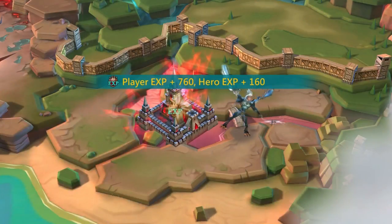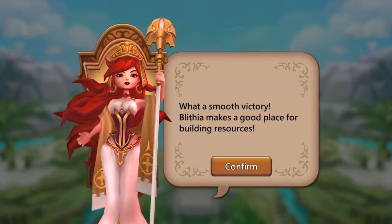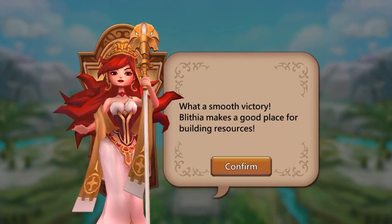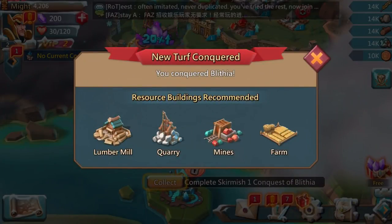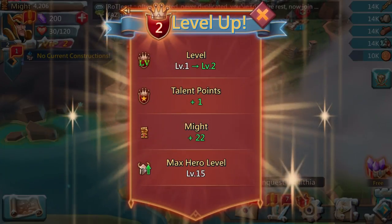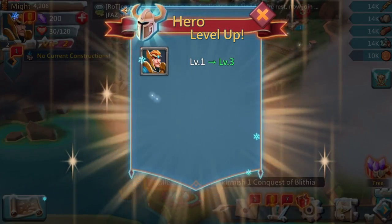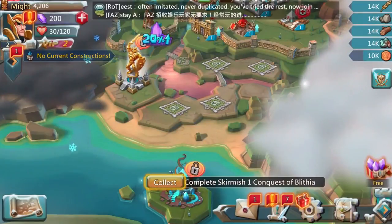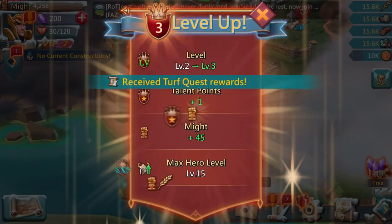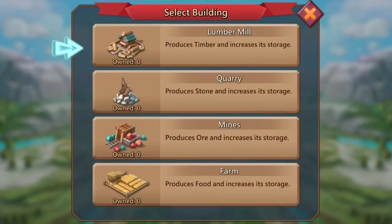We gained 760 XP and our hero gained XP as well. Quest complete — what a smooth victory! Blithea makes a good place for building resources: lumber mill, quarry, mines, farm. We leveled up from level one to level two, our talent points increased, and our hero went from level one all the way up to level three. Now it wants us to build a level one lumber mill.